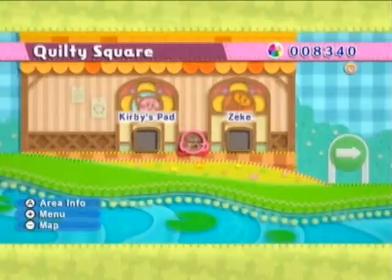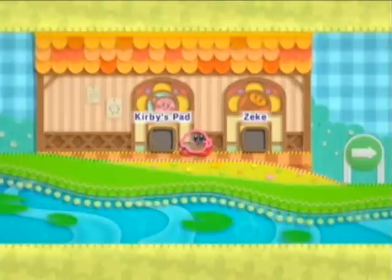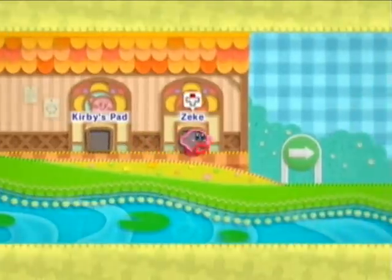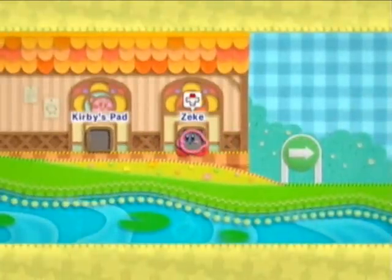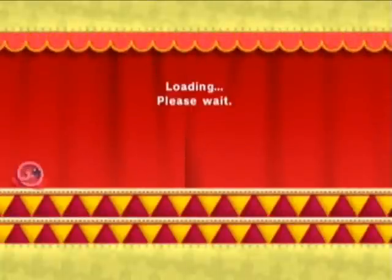Hello everyone, this is ArgonMatrix, welcoming you back to the third installment of Kirby's Epic Yarn. So last time we did one level in Grassland, which was fun, and we also unlocked this little place, Zeke's House.